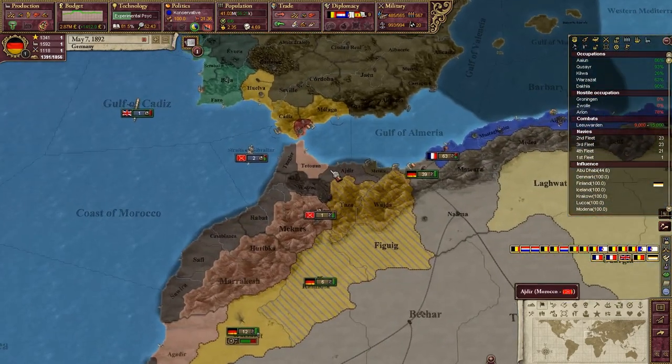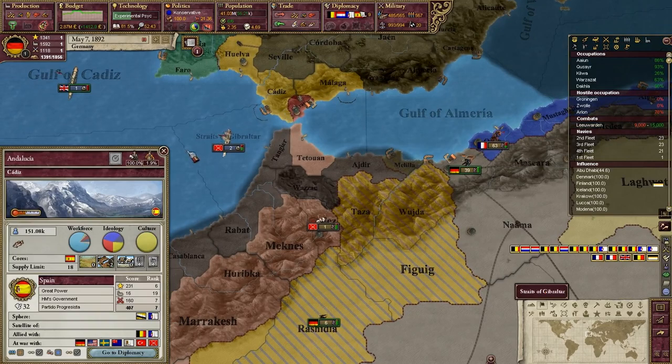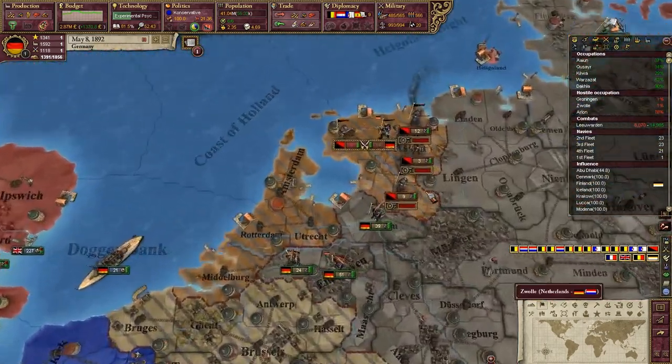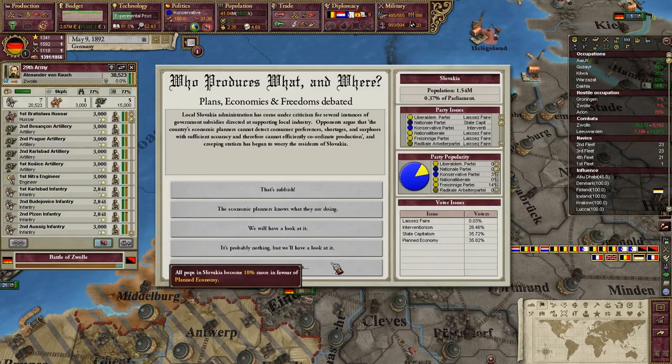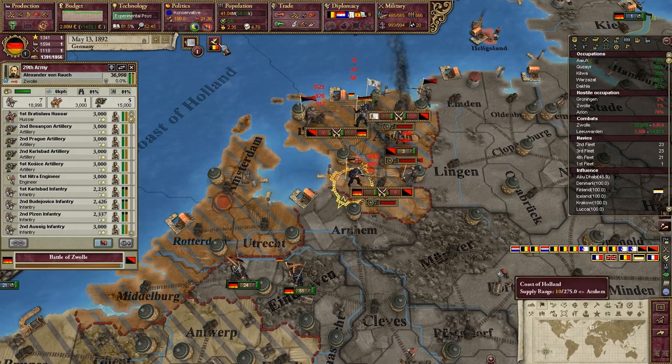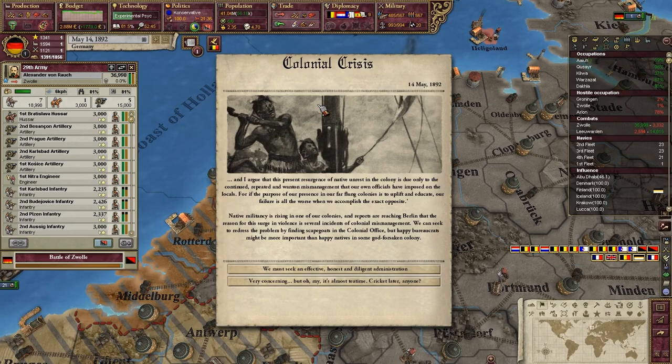We'll just let Spain sit. Dutch reactionaries — what? Colonial Crisis. I can argue that this resurgence of native unrest in the colony is due only to the continued repeated and wanton mismanagement that our own officials have imposed on the locals. If the purpose of our presence in our far-flung colonies is to uplift and educate, our failure is all the worse when we accomplish the exact opposite. Native militancy is rising in one of our colonies, and reports are reaching Berlin that the reason for this surge in violence is several incidents of colonial mismanagement.